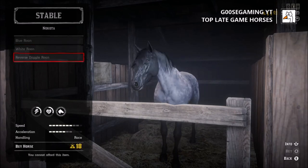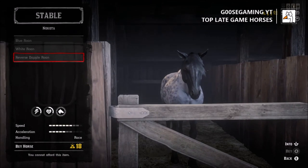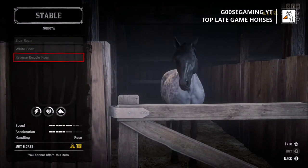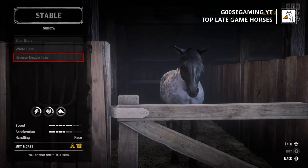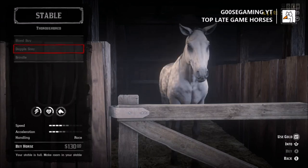Just to recap some of the best mid-game horses: you have the Nakoda and the Thoroughbred, which unlock at level 48 and 51 respectively. You can purchase those for 18 gold bars, which I did — I ended up getting the Brindle Thoroughbred. I'm perfectly happy with that horse, which is why I've been a little reluctant to purchase some of the other horses.